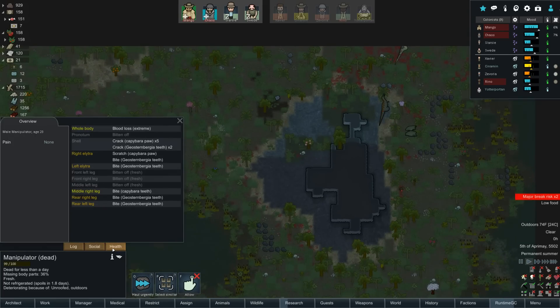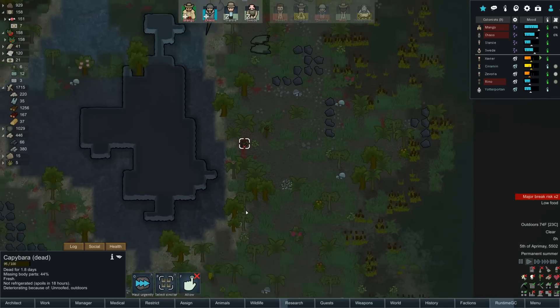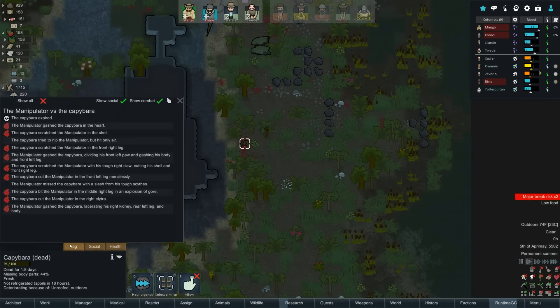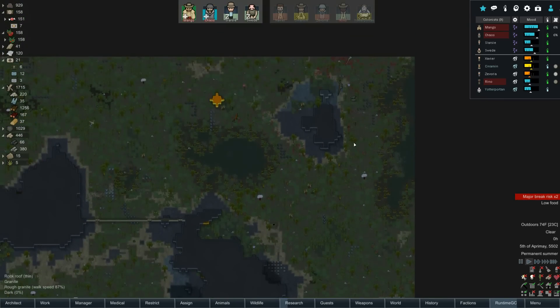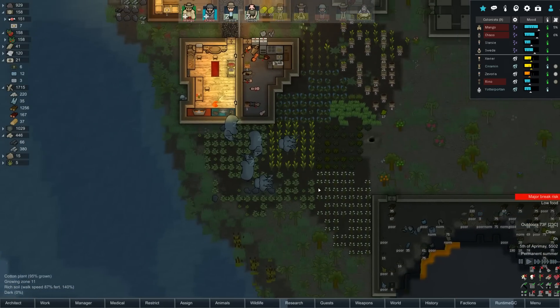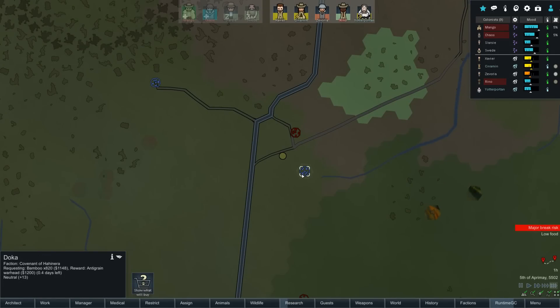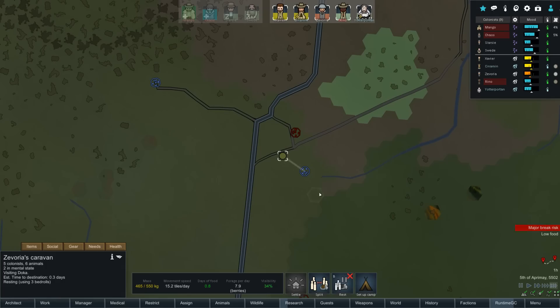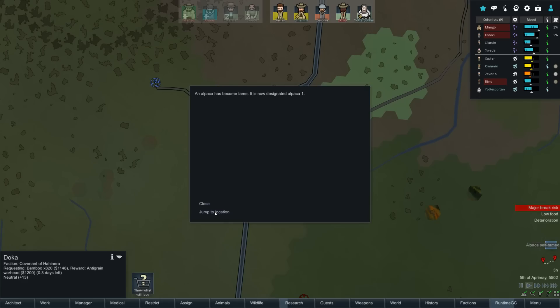The manipulator's legs are all bitten off — only 48 meat. Look at the little capybara — it got attacked by the manipulator! The giant insect killed the capybara and then the insect died too, just a lot of mutual death out here. Meanwhile a literal field of elephants is sleeping in our zones eating everything. 0.4 days, 0.3 days — this is actually going to work, it is taking into account the sleeping. 0.2 days. An alpaca self-tamed — hell yes, we'll take that!